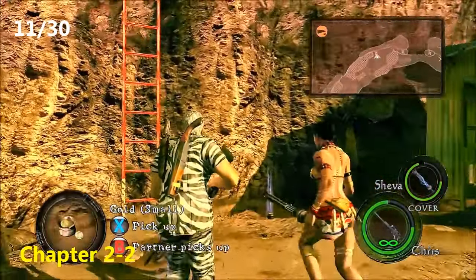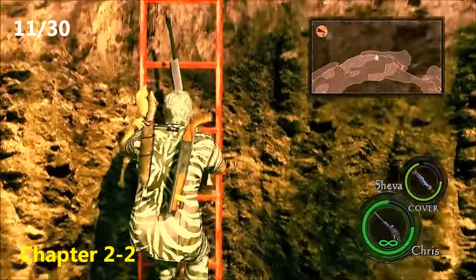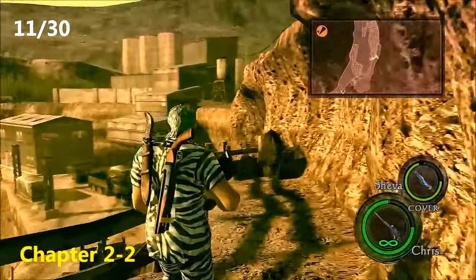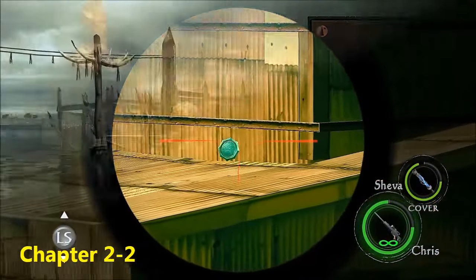Still Chapter 2-2, after you've had the cutscene with Irving, you're going to come to a part where you've got to climb this really long ladder — the first ladder you have to climb. Instead of continuing to the path to the right, turn to your left, and on top of the building over there where Irving was, you will see the eleventh emblem.